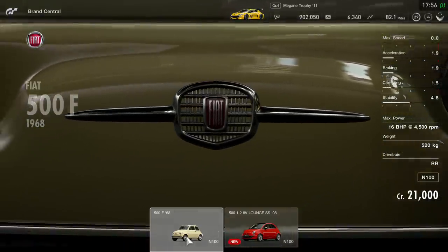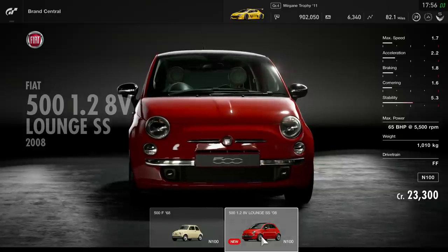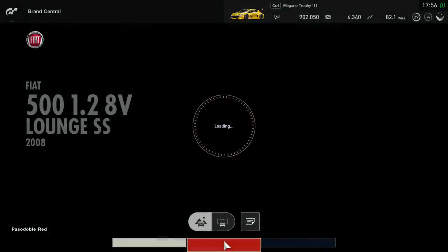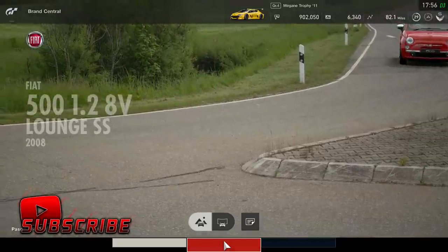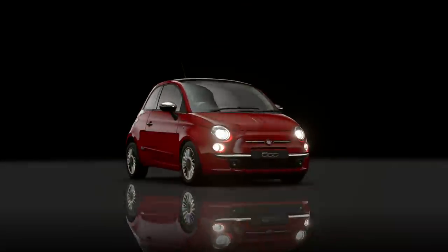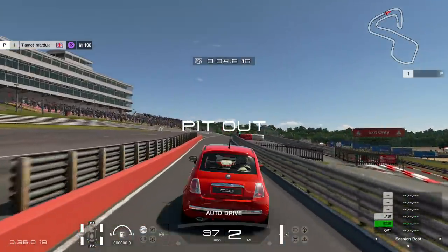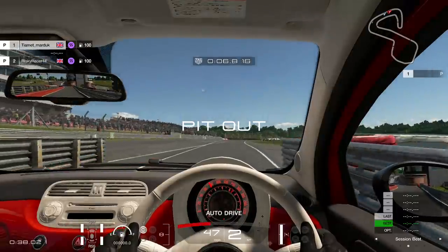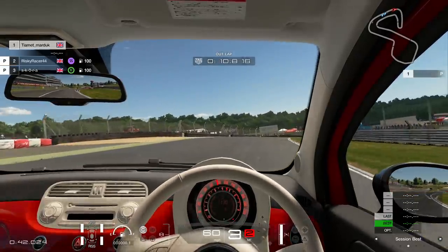Today we are racing on Gran Turismo Sport with some Fiat 500s. This is an open lobby which I hosted about a week or two ago. We did a few races — Brands Hatch, Tsukuba — and then we finished off with an oval circuit. We turned up the slipstream to a pretty ridiculous amount, and it made for an absolutely hectic race. So make sure you stay to the end to see that one.